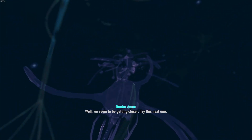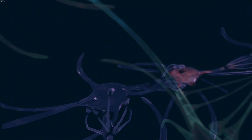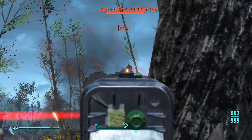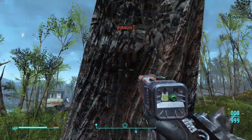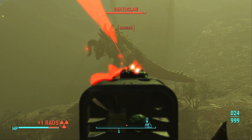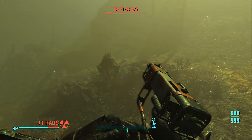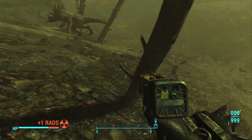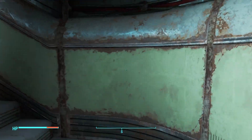Ignoring that, I had to deal with my favorite segment of the game — Kellogg's Memories — which was just so joyous. I then dealt with some more random bullshit and murder rampages on my way to the Glowing Sea to talk to Virgil. I ended up fighting the Deathclaw right outside his cave, and no, this footage is not sped up — that's just apparently how fast I'm able to spam this laser pistol, which to me is absolutely hilarious.